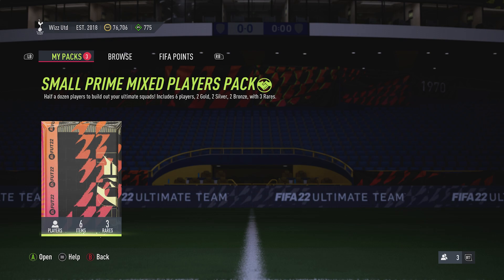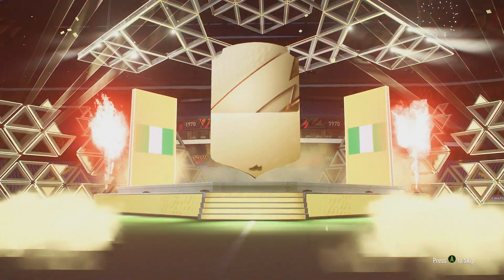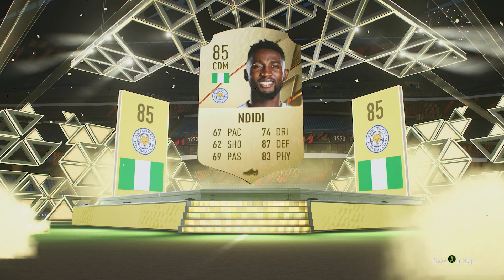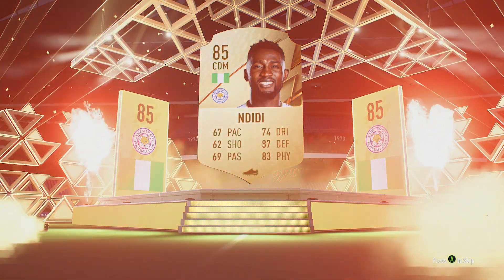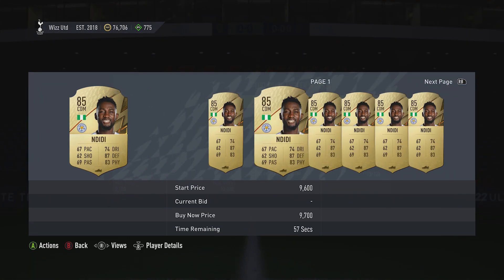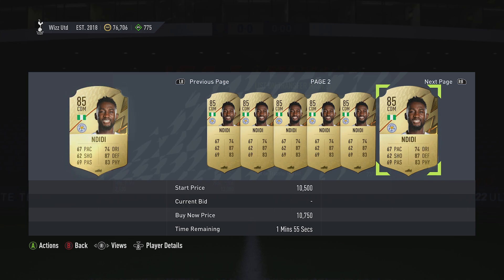Small prime mixed pack — right, yeah, let's do it. Let's see what we get. Who we got? Indeedy! Nice — it's a decent card, man. Old Indeedy. Roberts, Fizzolio and Glottier. The rest of them are pretty crap, but Indeedy is good. That is going for 10k — profit, mate, it's all profit.